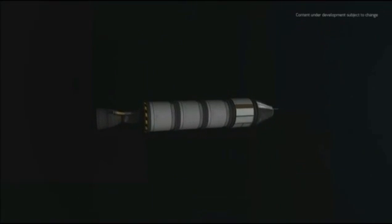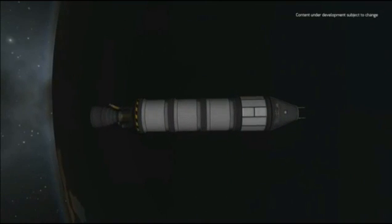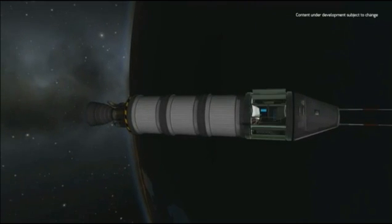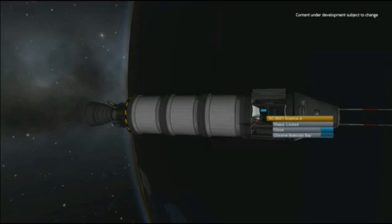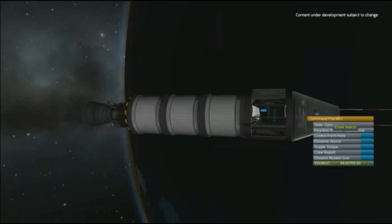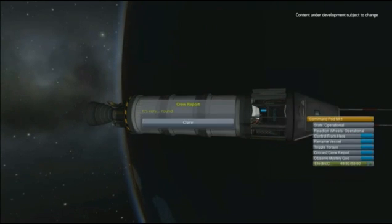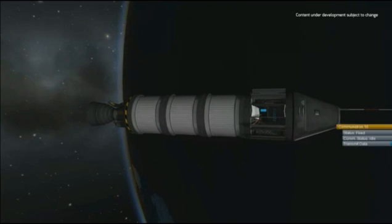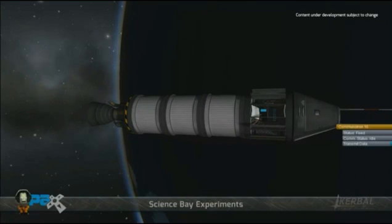We've added new science-based parts. Instead of just rating your own game as you play and trying to figure out the scientific value of your mission, we're letting players do science for themselves. This lets you put a science bay on your ship, take it up to space or to the surface of a planet, run an experiment, and gather data.